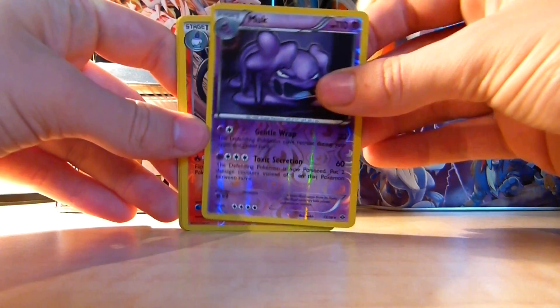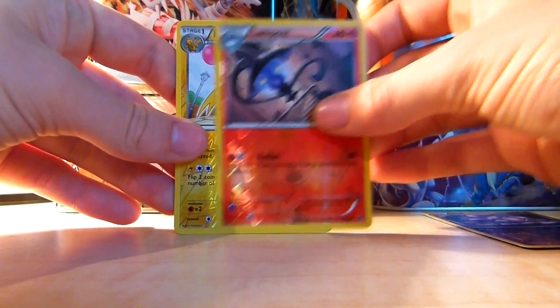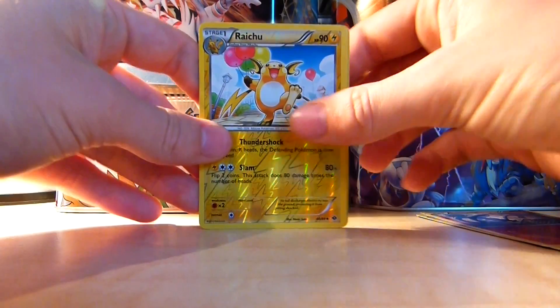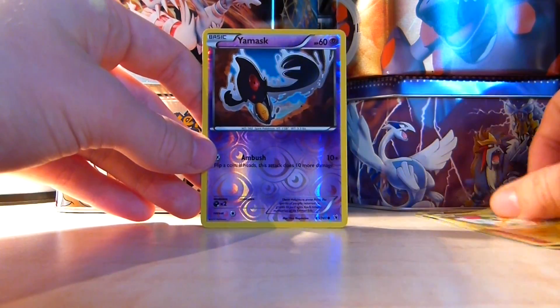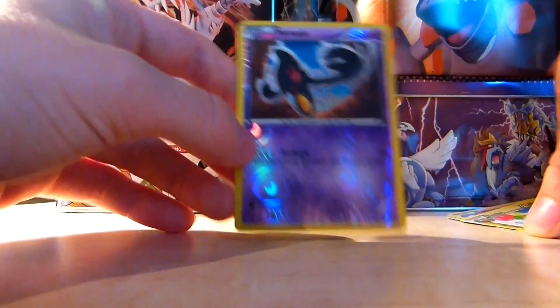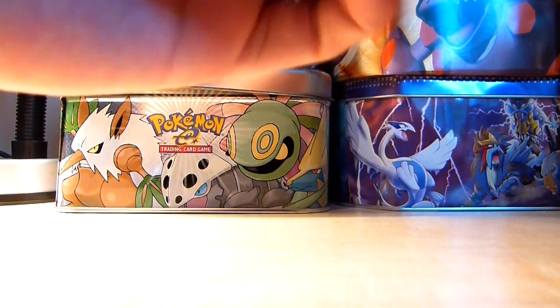As you see here, we've got a Muk, which is a rare. Lampent, which is an uncommon. A Raichu, which is also an uncommon — I really like the lightning pattern on that. And then a Yarmask, which is a common. So it's pretty much random what type of reverse holo you get.